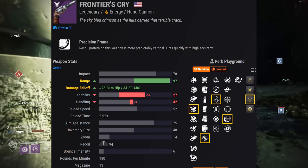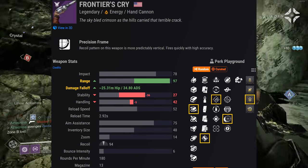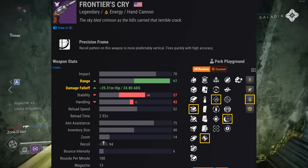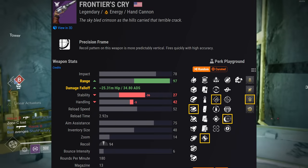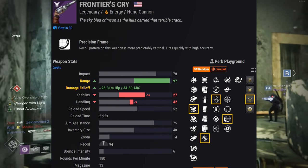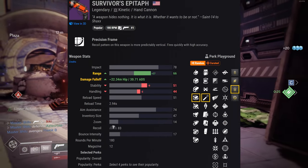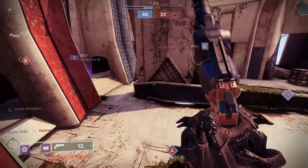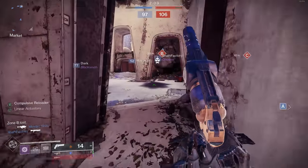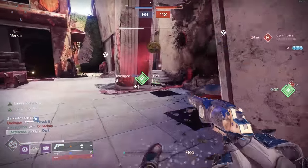Another combination to consider is the max range roll: any range-boosting barrel plus Accurized Rounds plus Iron Reach and Rapid Hit. Rapid Hit helps with stability drop-off and Iron Reach greatly boosts range. With Full Bore, Accurized Rounds, Iron Reach, and Rapid Hit, this weapon can reach a range stat of 97, giving a damage falloff of 34 meters. For a 180 RPM hand cannon that's very impressive — Survivor's Epitaph maxed out at 30 meters, so you get a whopping four extra meters with Frontier's Cry.